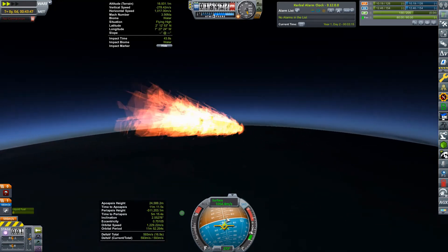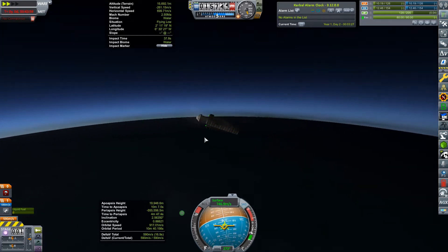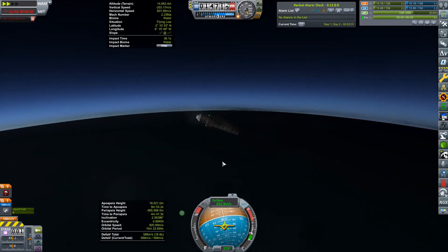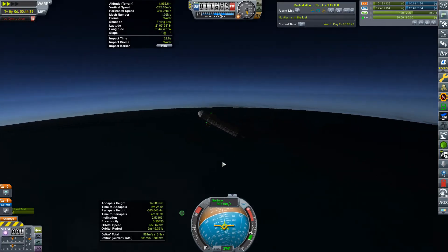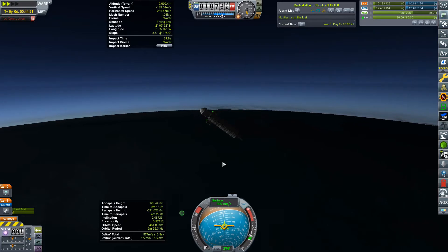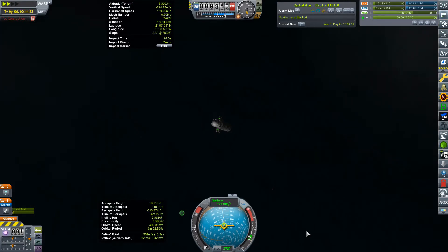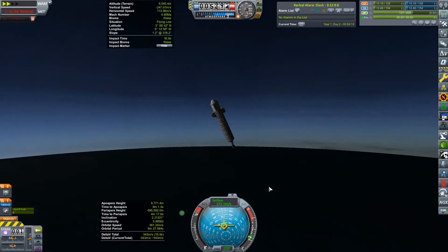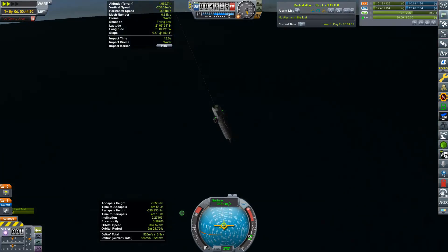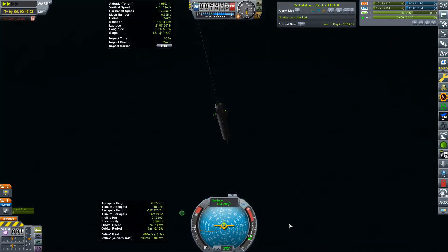Below Mach 4, below a thousand metres per second, below Mach 3, and parachute survived. Will it open? We do have Real Chute, so we should be okay. It survived the entry anyway. So below seven and a half thousand, below seven thousand. There goes the chute — yes, it works! That should now deploy and bring us down to a nice, gentle splashdown.